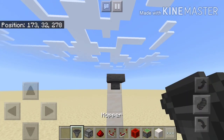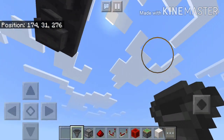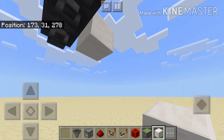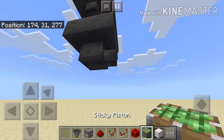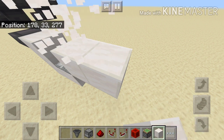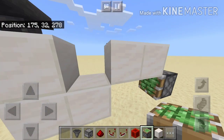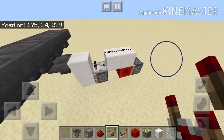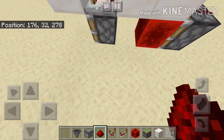First of all we need a line of hoppers running - this will be where the items travel. Next we will have to build the item sorters, which is extremely easy to build. And this is how you build a simple item sorter - put the redstone right there.